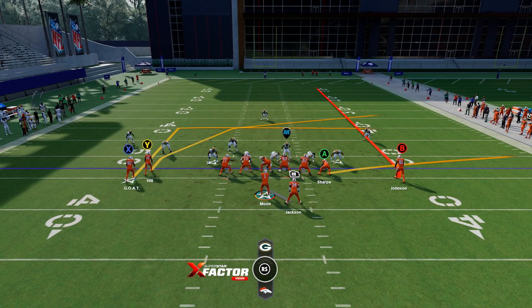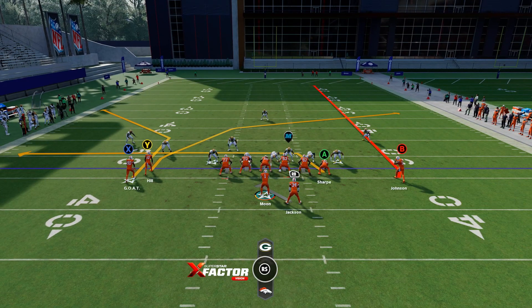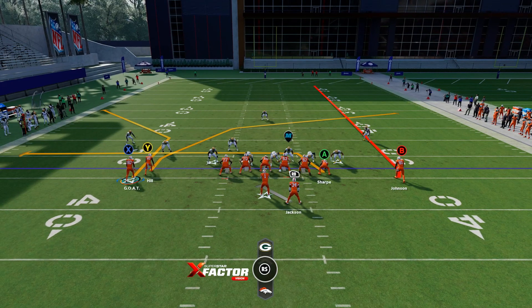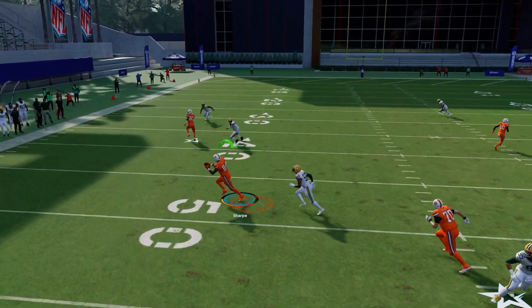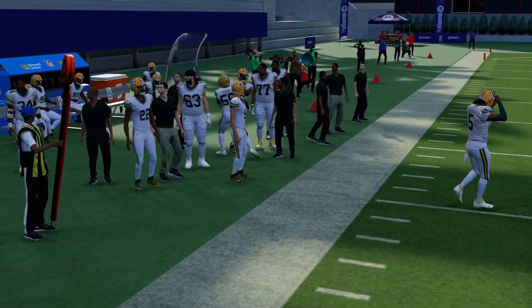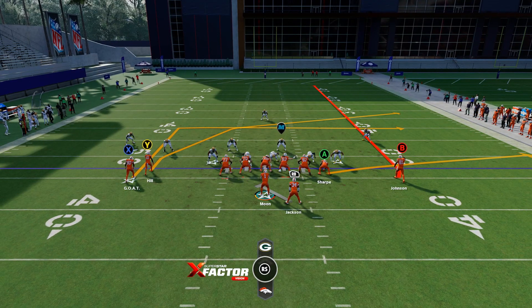Another combination I've been using with this play specifically is corner drag. They have to defend multiple levels over the middle of the field. Say it's man coverage or they're blitzing out of a Cover 2 zone with hard flats — you can hit the corner route. You've got the tight end underneath and the crossing route. Nothing super crazy, but just another additional setup to have.